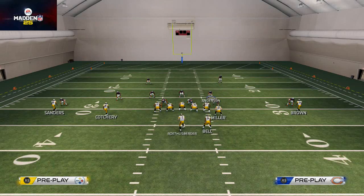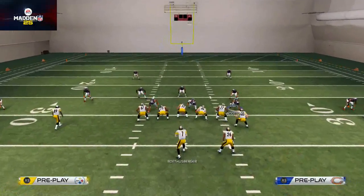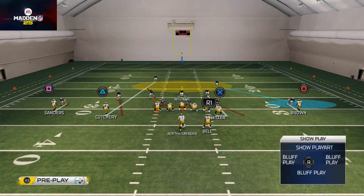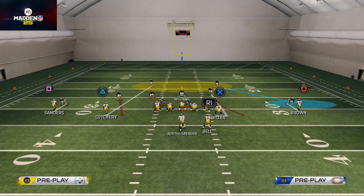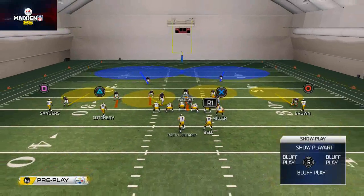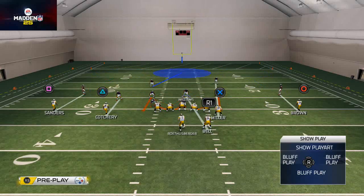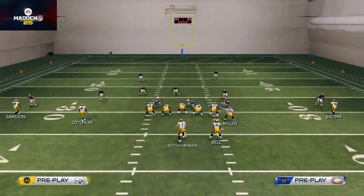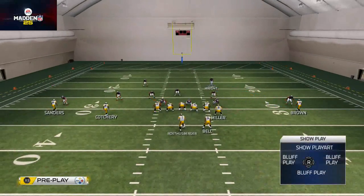Watch what I do here with these adjustments. We dropped Major Wright into the flat zone and Williams into the hook zone. What does that look like if you're just looking at the middle linebacker or the safety? It looks like cover three — or like a cover three zone blitz. So the opponent audibling back to their play thinks we're in a zone blitz, but we're actually in a man blitz. Against a zone blitz, the flats are going to be open.